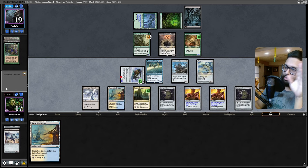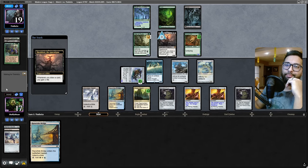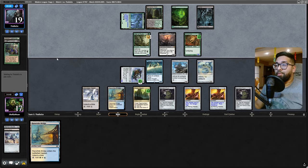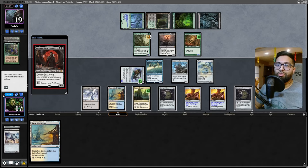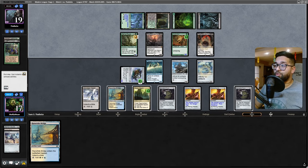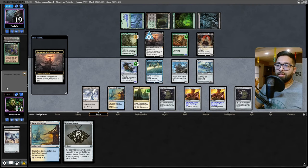They draw a card, they have a Yawgmoth in hand and it's dead. They have an Overgrown Tomb, nothing else - they can play out the Yawgmoth but they can't activate its abilities thanks to the Pithing Needle, which is nice. Protection from humans is one thing - if they swing with Shieldred I will block a bunch just to kill it, because they're gonna start grinding me out here.